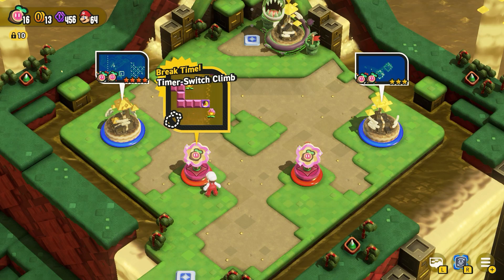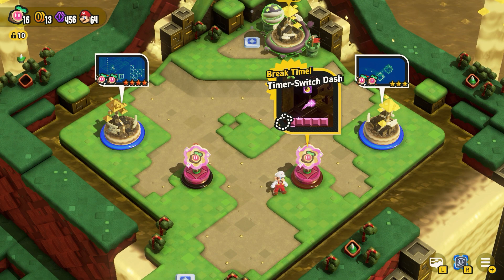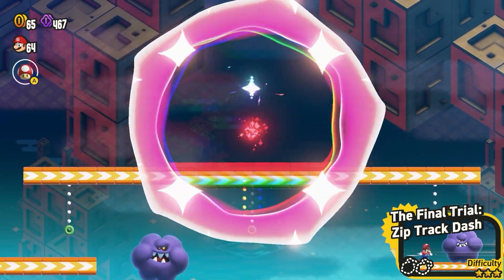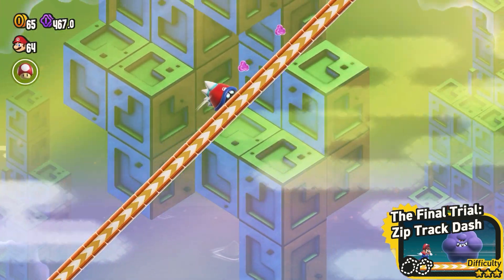Then you have the Timer-Switch Combo, then the Timer-Switch Dash. And then the final trial, the Zip Track Dash — this is an easy flower to find halfway through the level. Just follow it to the end.